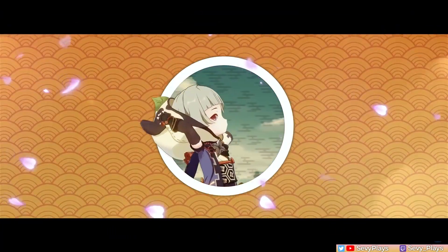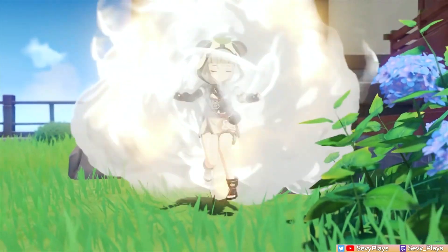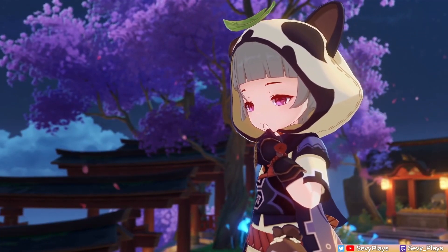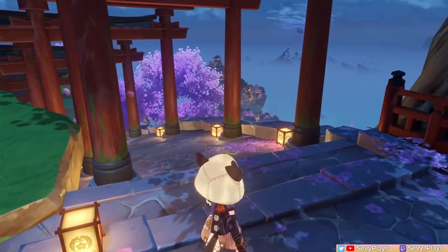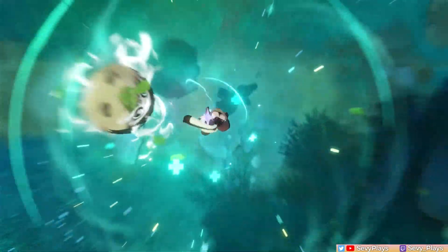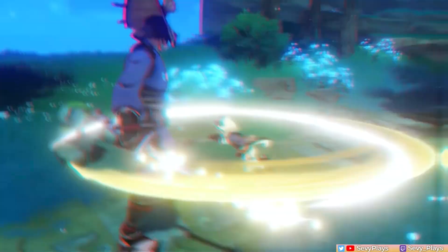Hey everyone, it's Sevi. Sayu is generally a character that's not on anyone's top tier choices and has not particularly found a meta niche. More often, she's treated as a cheaper substitute Jean. That being said, she's still a useful unit that can consolidate a healer VV role and who has fun, unique, quirky mechanics to try. As such, I didn't want to sleep on her since Sayu already does a lot of that, and I wanted to make this guide to give our rolling ninja more attention.